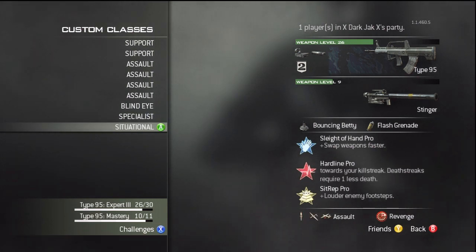And my last class is my Situational class, so I have a Silencer and Red Dot with Type 95, Hardline, with high killstreaks.